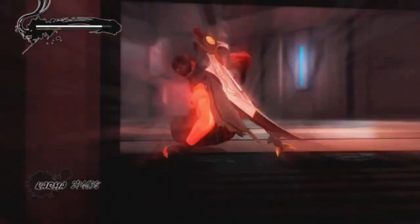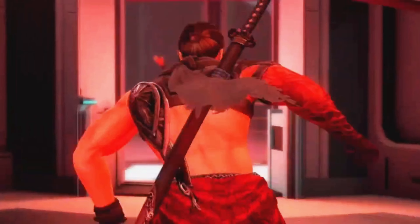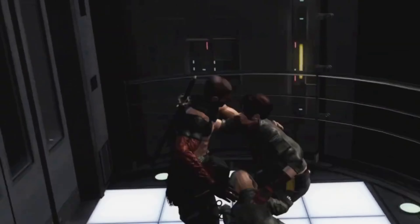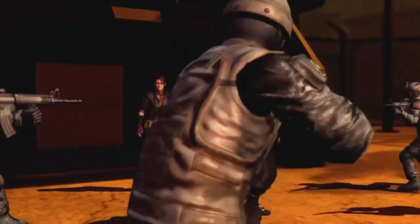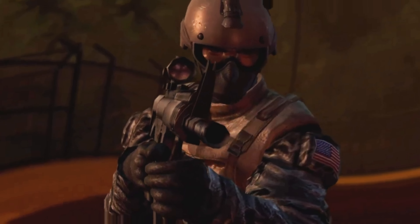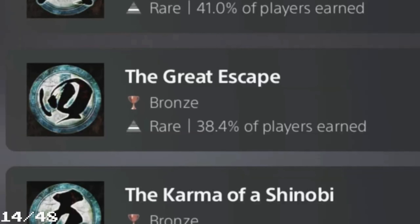The whole place is collapsing so we have to escape. There are Mizuki and Kana in the elevator. We get safely away but the elevator explodes. We get out of the building and get surrounded by soldiers. Day cleared - 'The Great Escape' trophy.